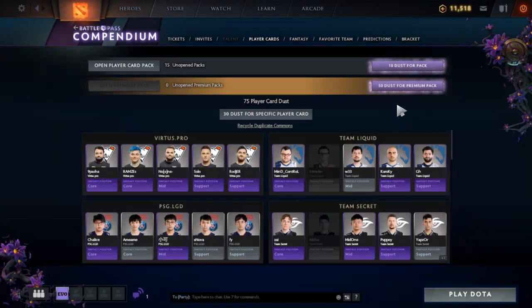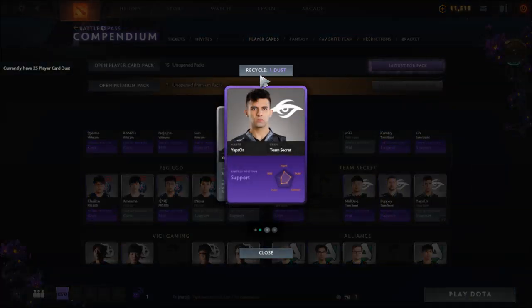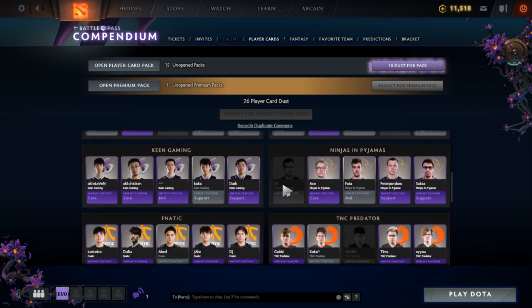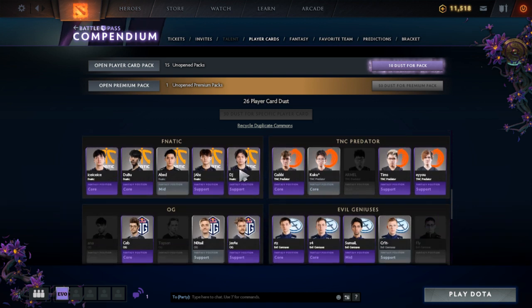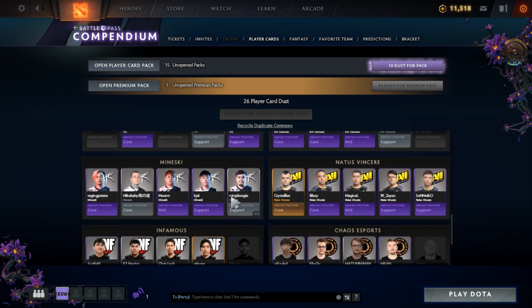Time to clean up and trade in duplicates for a premium pack — we'll open it at the end. Virtus Pro is finished! PSG is nailed to silver rank — we just need Nisha from Team Secret to finish that. We've nailed Vici Gaming to silver rank — just need one more silver and Ori in a pack. Team Alliance: still need Insania. Keen Gaming, Ninjas in Pajamas: just need Player 33. Fanatic at purple rank. TNC Predator: just need Armo.